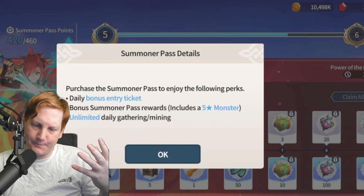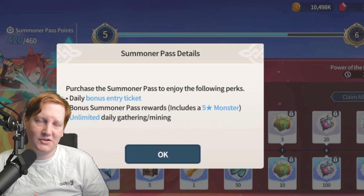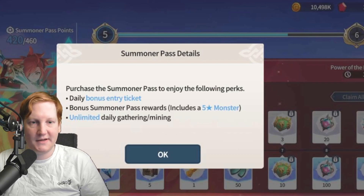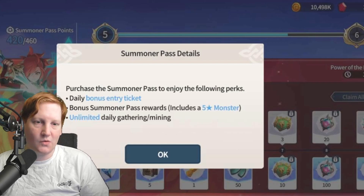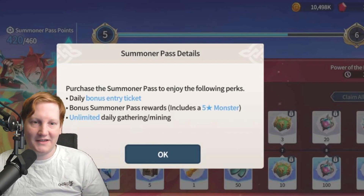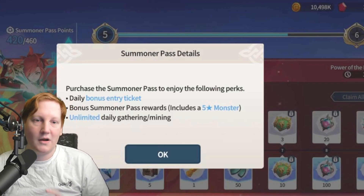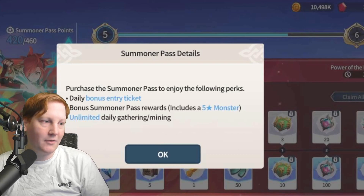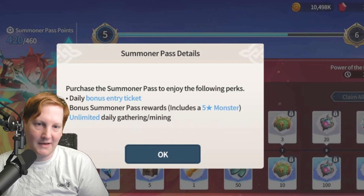But then you're not getting runes, and you're not getting curio stuff. A lot of bigger spenders already have plenty of curio stuff, so they'll be skipping it for a long time. Newer or mid-game players still want curio stuff, so this is going to put people in a crunch. You also get a daily bonus entry ticket that can be used on either curio or path of growth — you get one per day for having the battle pass.